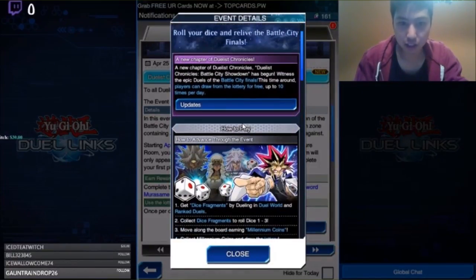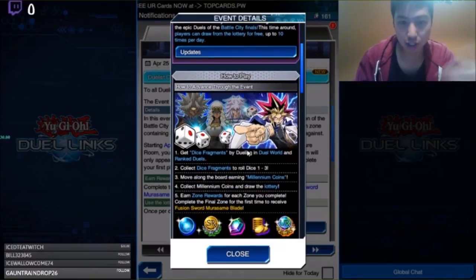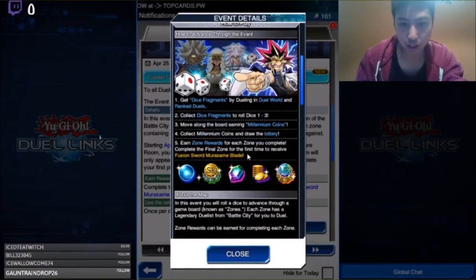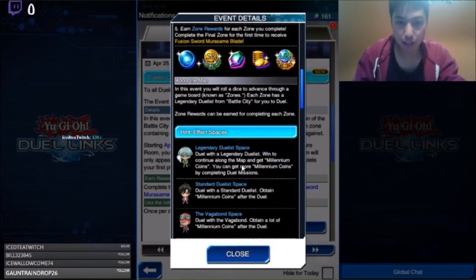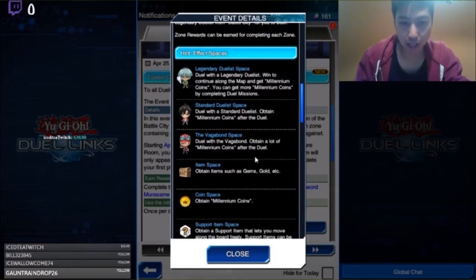So let's read through this — you get dice fragments from dueling and rank duels, and then coins. You can pretty much roll for effect spaces. This is the same as the Battle City event from the first one.